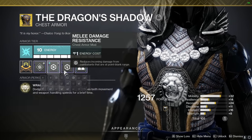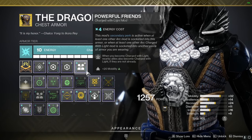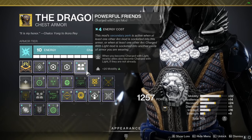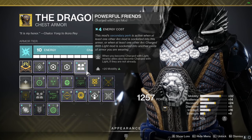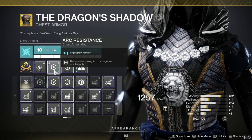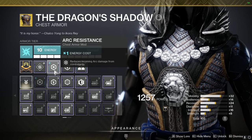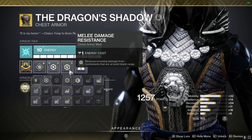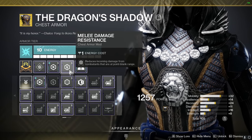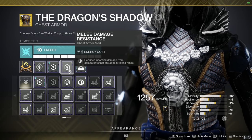For my chest, I'm going with arc damage resist, melee damage resist, and powerful friends. Powerful friends doesn't really matter that much, but since I'm a hunter I get my dodge back faster as long as I have the second light activated. The real important thing here is the arc resist, which helps you against the final boss, the wizards, and the boomer knights, and then melee resist, which helps you against the ogres. I find both of these to be really really nice.